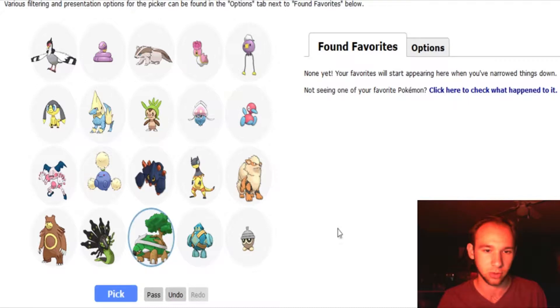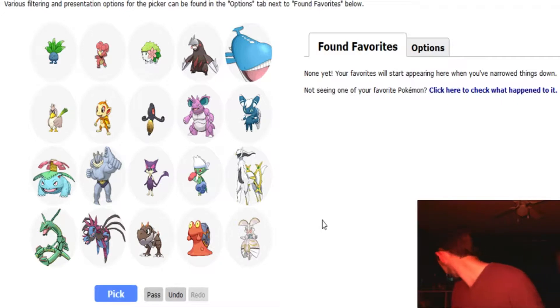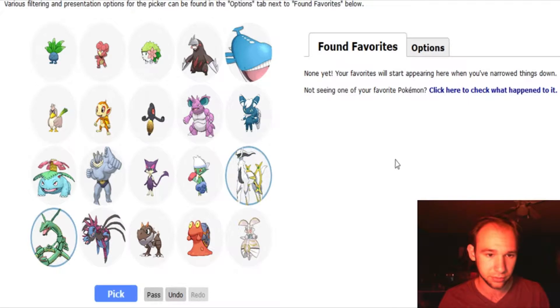Torterra — love me some Torterra. Inkay is adorable. And Earthstring — I really like Earthstring. Rayquaza, my favorite legendary Pokemon. He's in a box somewhere, I think he might be out in the garage still. So we'll pick Rayquaza, we'll pick Arceus, and Nidoking — I like Nidoking.